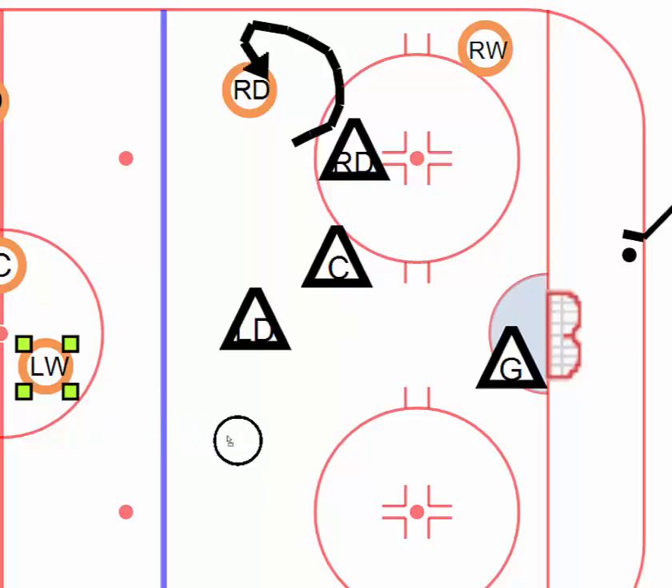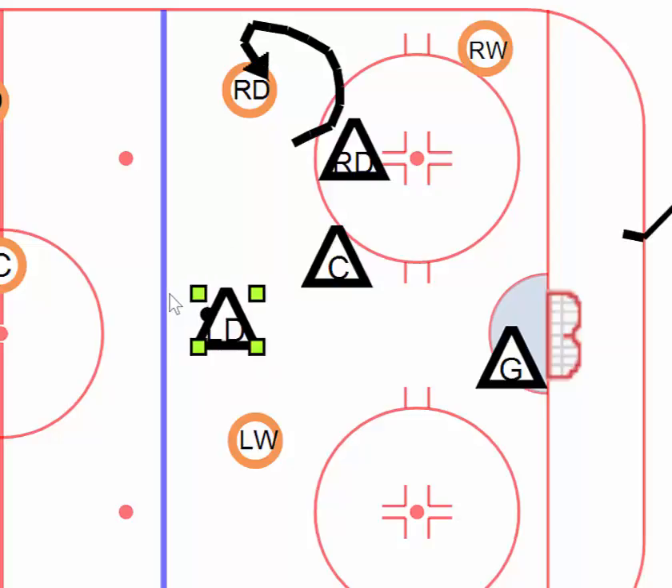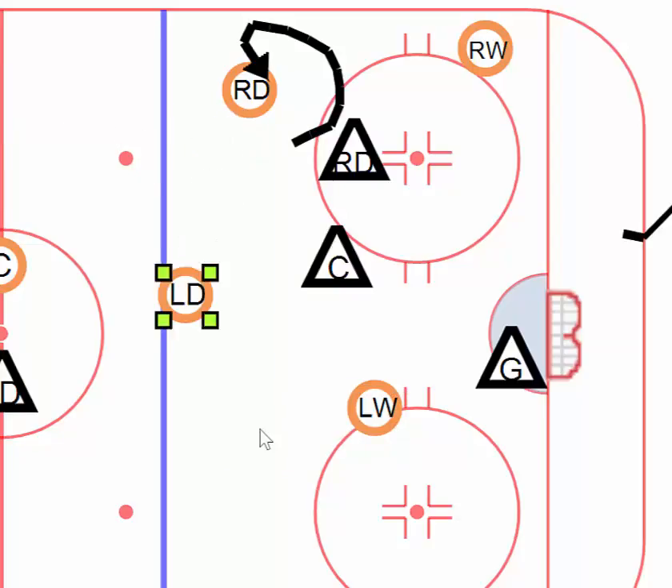Another option would be that left winger coming in — you want to find open areas. You do not want to pass the puck high to a high defender unless it's precision, because now the defender has the puck and can go the opposite direction while you're deep in the zone. Another great option is going to be your fellow defender — they'll see that you're on their side and take up your side. It's called interchanging responsibility.